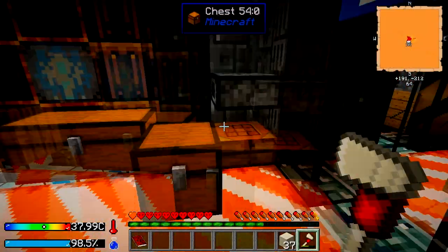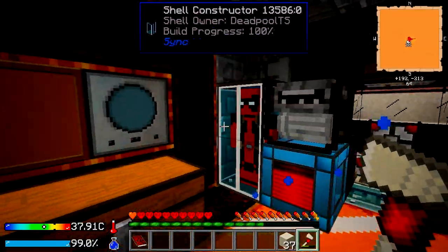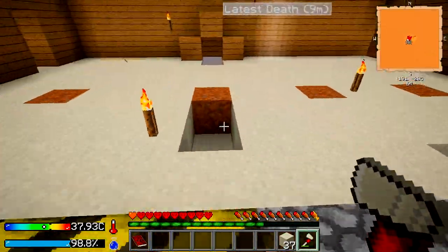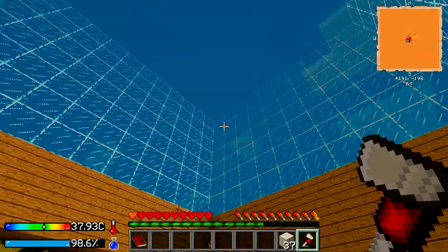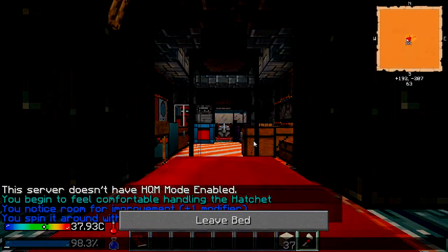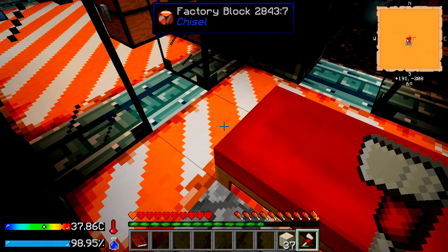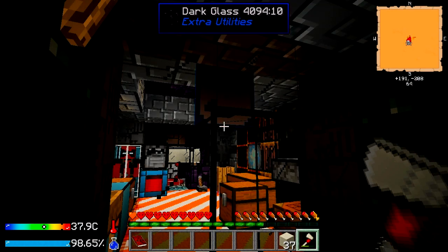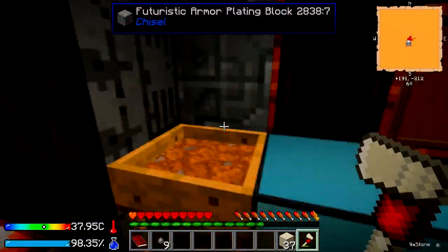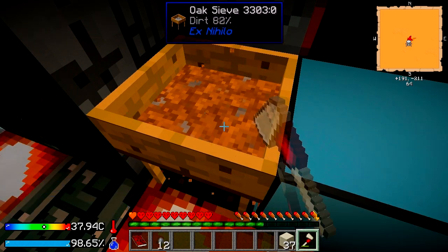Why is it so hot? Probably because of this generator. It's just really hot in here. I'm out here to cool off a bit. Oh boy, it's turning nighttime — let's see if we can sleep. Yes we can! Some good soda. Refreshing. Wish I had some soda in the game — actually no, it would probably dehydrate me more. I need to go a little bit faster.